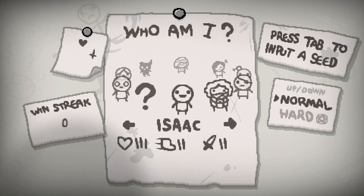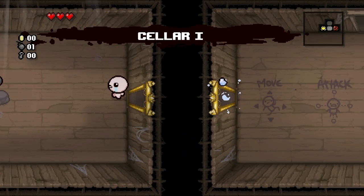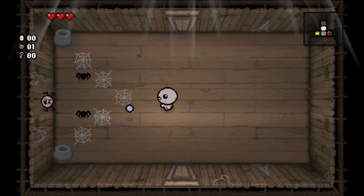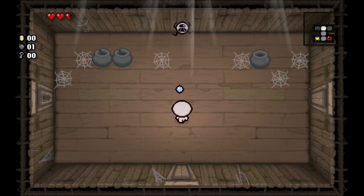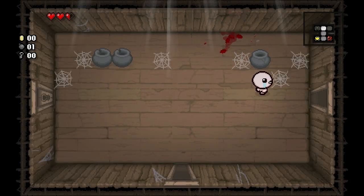I still have never played hard mode at all. I think what it does is lower the chances of certain drops — like bosses dropping health and things like that. The Black Bean is 'Fart on Touch' or 'Toot on Touch' I think it's called. I don't generally like picking up items that you have to take damage for.